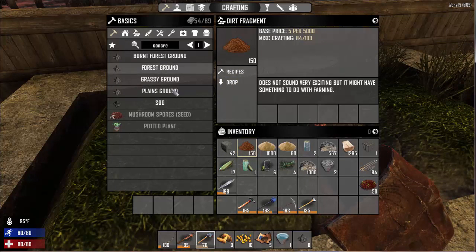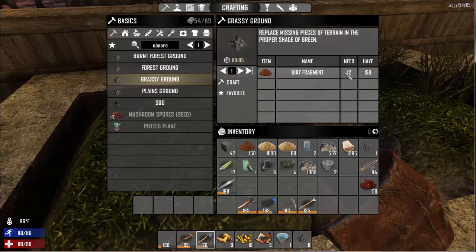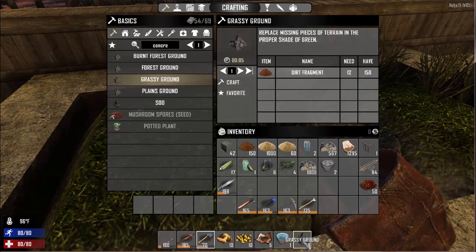Let's go ahead and click here and say grassy ground. You can see it takes 12 dirt fragments to make one dirt block essentially, so that you can actually place it.